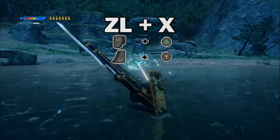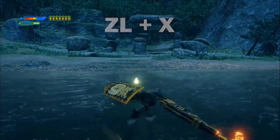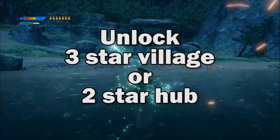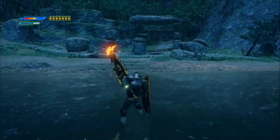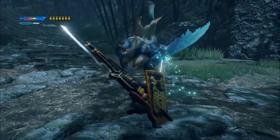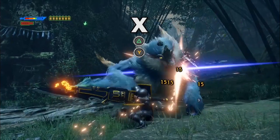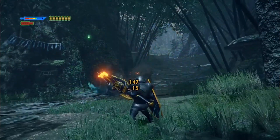Let's talk wirebug attacks. First up, we want to swap out the ZR plus X move for ground splitter. You can get it by unlocking 3-star village or 2-star hub quests. This powers up your shells, Worm State Cannon and Wyvern Blast. By pressing X immediately after the first strike of ground splitter, you can do a faster than normal Worm State Cannon.